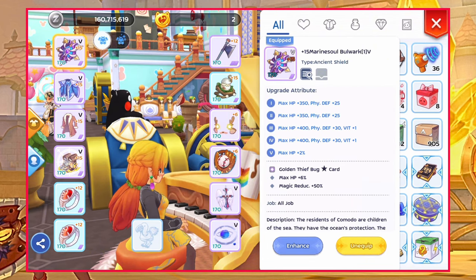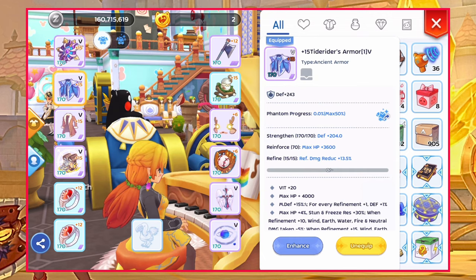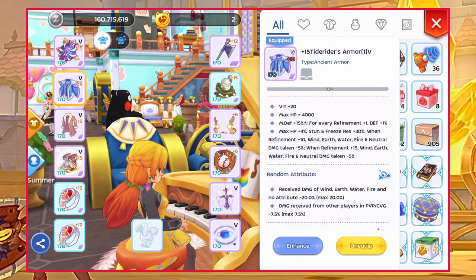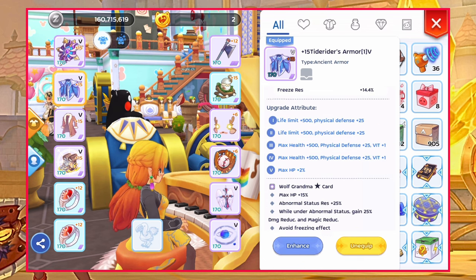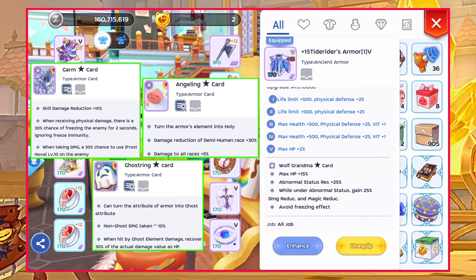For armor, I'm using Tide Rider with element reductions as the first line of random attribute. As for the enchants, aim for high status resist. Card options for armor are Garm Star, Angeling Star, or Ghostling card to counter Chronomancer bombs.